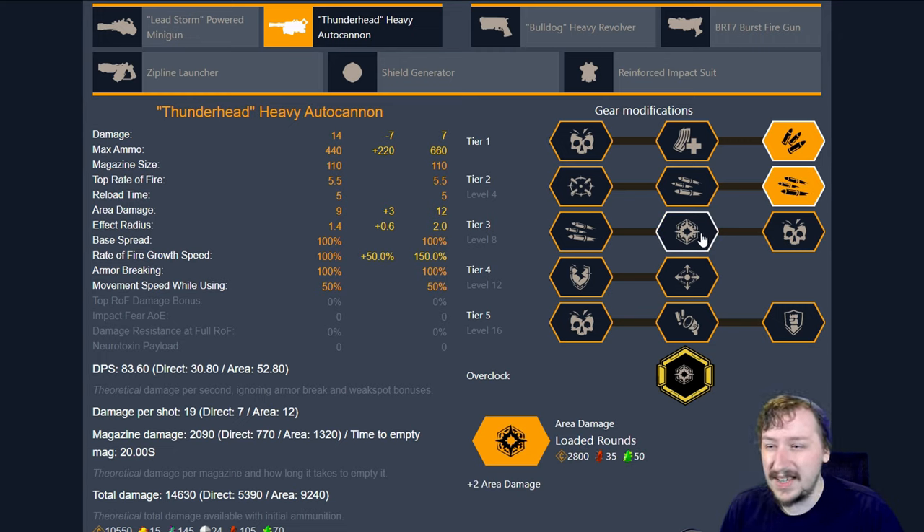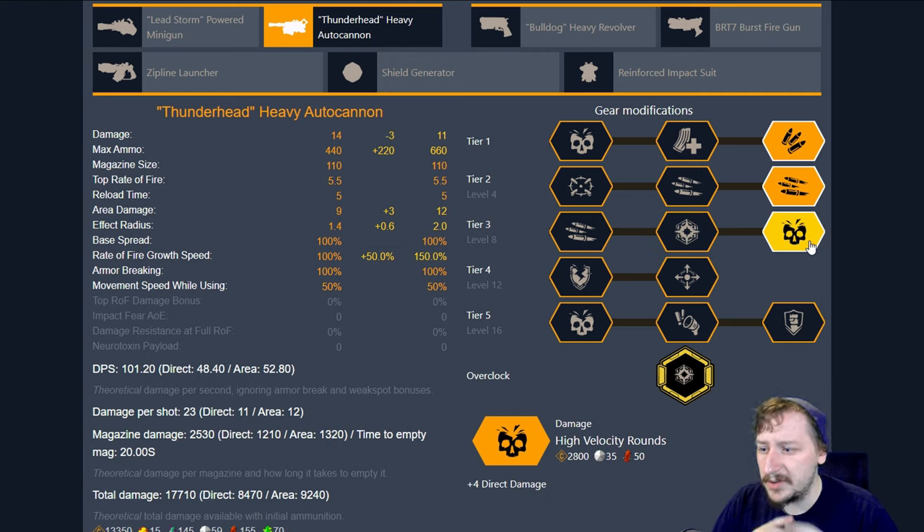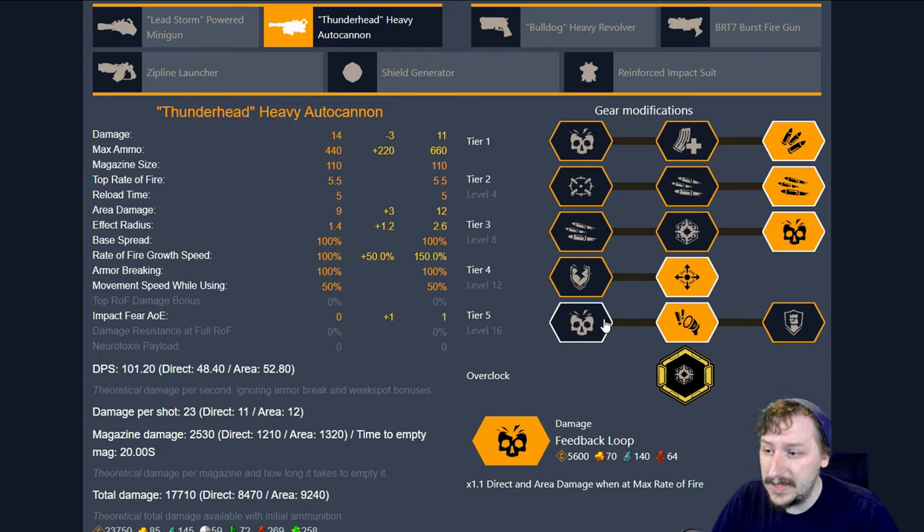In tier three, this is where I switch things up. If I want more AOE I'll go with loaded rounds — this gives us 21 damage on direct hits but more AOE damage, so even indirect hits do a lot thanks to Carpet Bomber. Sometimes I'll switch to high velocity rounds to minimize the damage drop-off for direct damage, giving decent direct and AOE damage. I usually run high velocity rounds. In tier four I run shrapnel rounds for an even larger explosion radius. For tier five you can really run any of these — sometimes I'll run suppressive fire to fear enemies because of the large explosion radius.